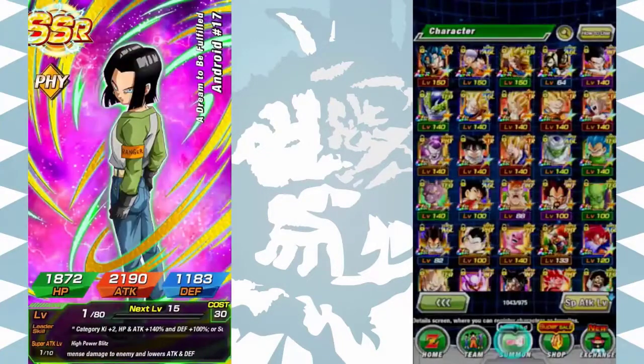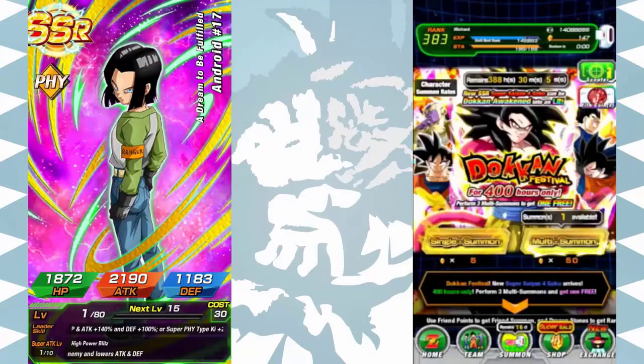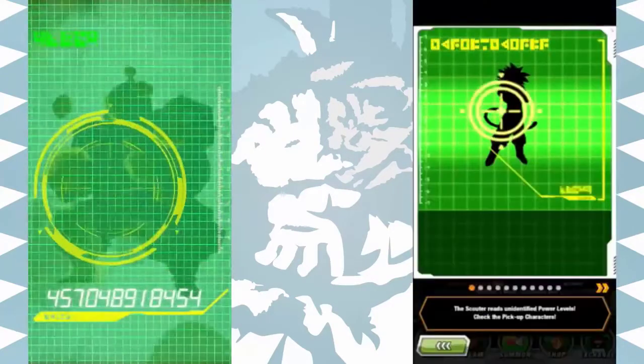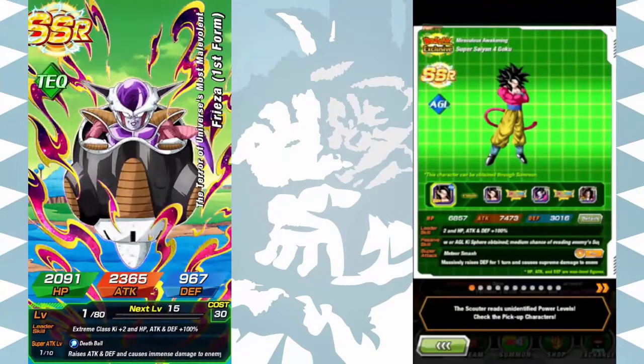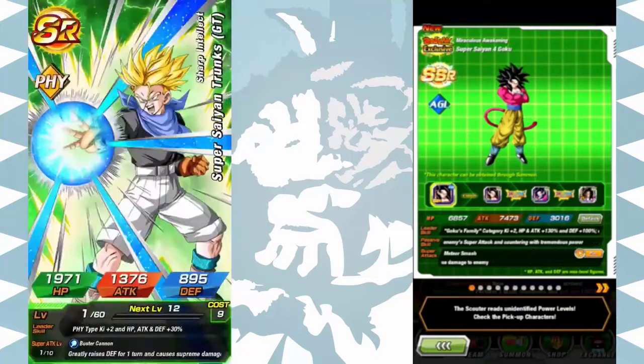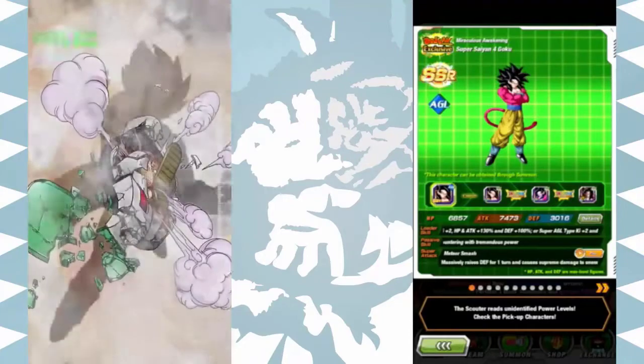Android 17, let's go! There's a fake out — there's a fake out! Who is it? Pod Frieza. I pulled all the featured units — I have all of them! Oh my god, this is the best luck I've ever had!